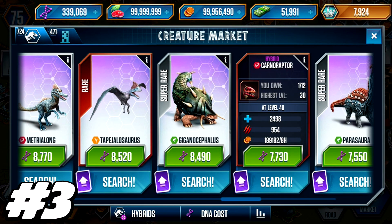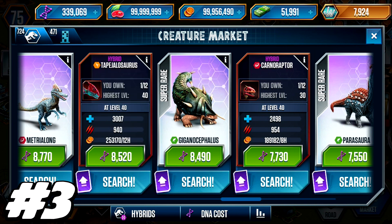Coming in at number 3, we have the Carnoraptor. A lot of you are going to stop here and go, why is he putting a rare in number 3? I was stuck between the Tapejulosaurus and the Carnoraptor, but I decided to give it to the Carnoraptor. It's cheaper, and when you're lower level that makes a difference. The Carnoraptor is a very diverse hybrid that you can acquire at a relatively low level.